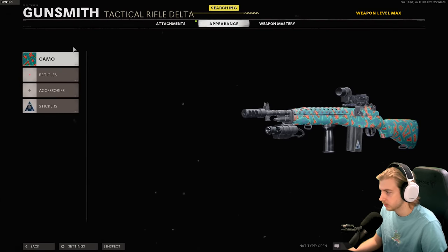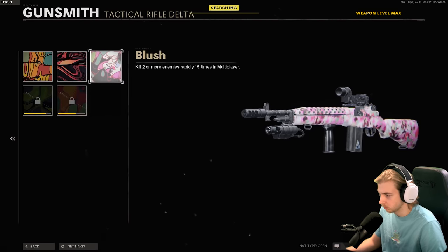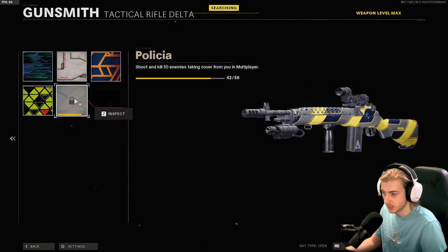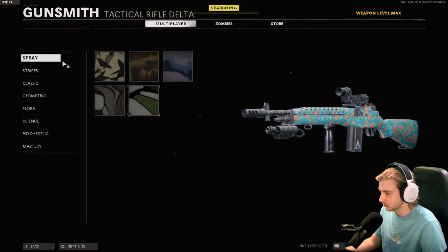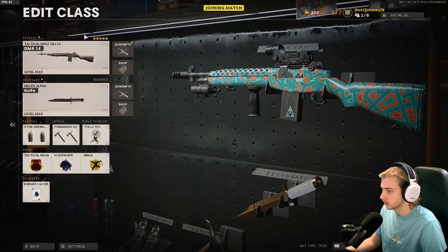Let's see what we got done in that game. Psychedelic, we got one done. We're getting close. Science, we got two. Flora, we're moving up. Geometric's done — I think it's been done. Classic, we're still five away. And our headshots aren't looking bad. Just a few more games.